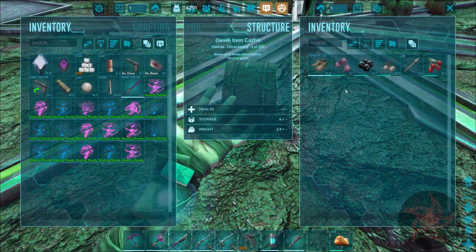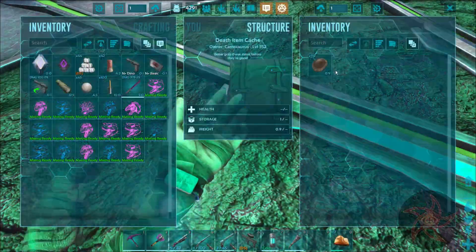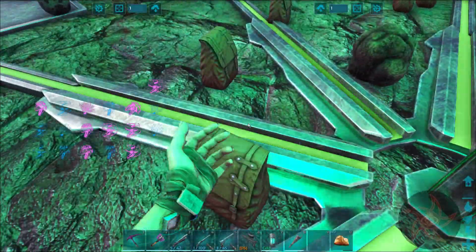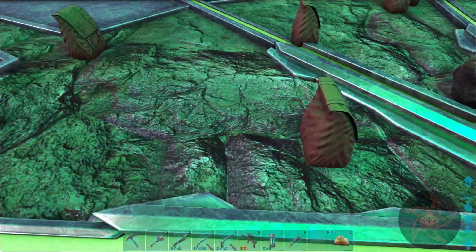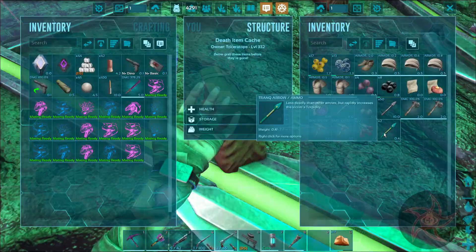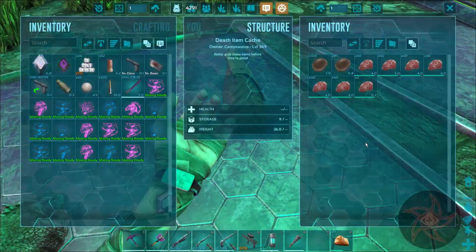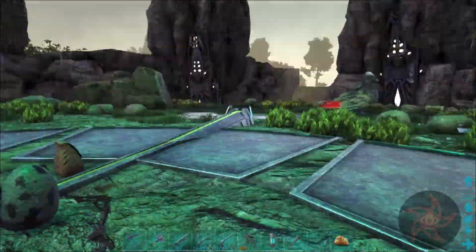I don't think I really want to worry about any of this stuff - it's all stuff from the spiders. There's gonna be chitin, a bunch of stone tools, a few berries here and there, some meat - but yeah, probably not worth taking back.